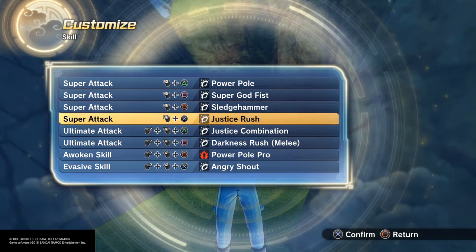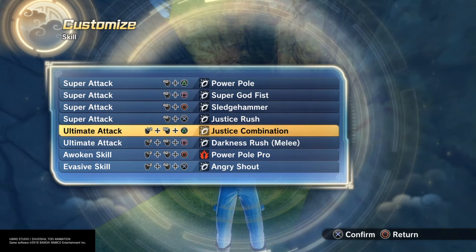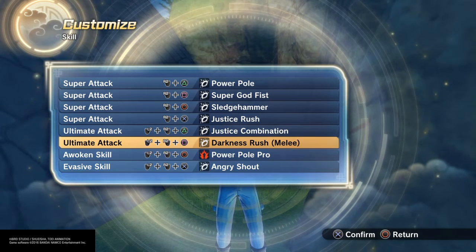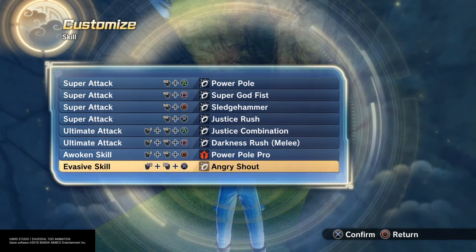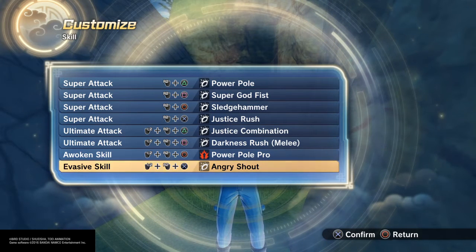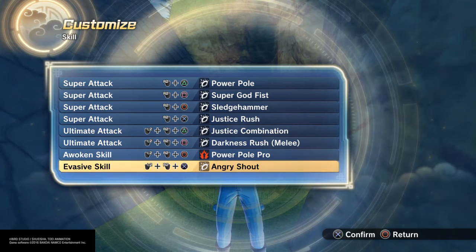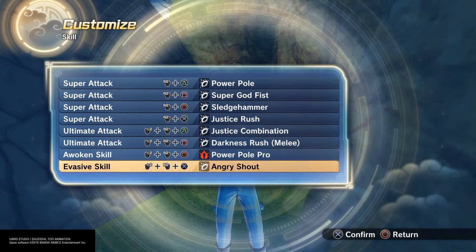Sledgehammer works, and he can fight regular. Justice Rush, Justice Combination, Darkness Rush — because you do stretch your arm out just to reach him. It's not the long one like the Mechians. Powerful and Angry Shout — when you use Angry Shout you expand your chest and everything, so he is stretching. That's the only stretch move, but Angry Shout works and you can keep it.